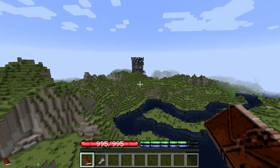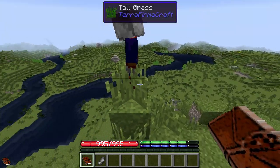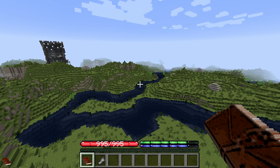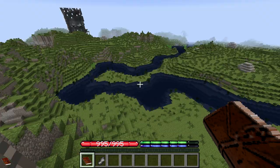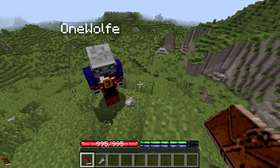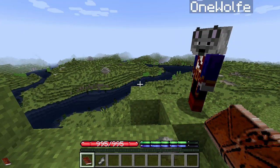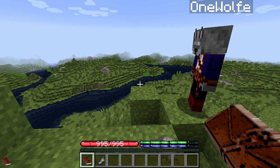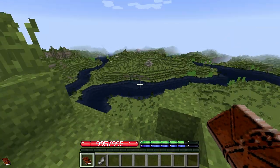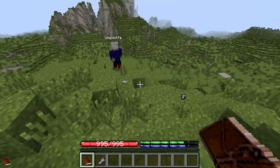If you look over here depending on your render distance you can see a couple of ruins. Those are both going to have monster spawners in them with Twilight Forest monsters, so they're pretty tough. Twilight Forest creates another dimension, but Terra Firma Craft corrupts your game if you try to go to another dimension, so I've had to bring them into the overworld using the ruins mod.